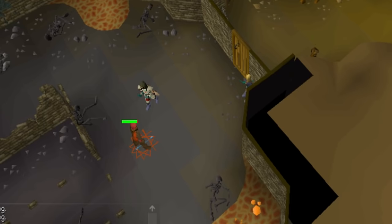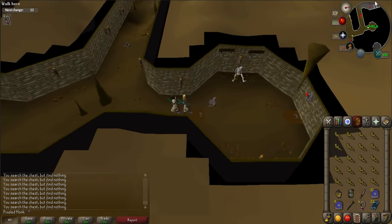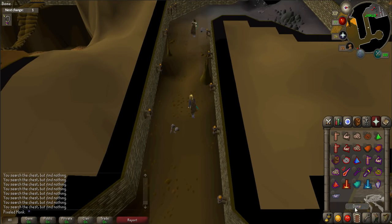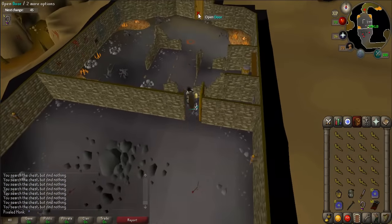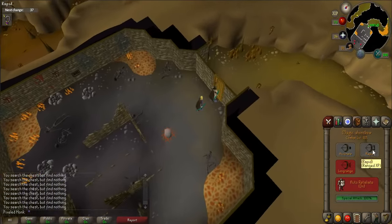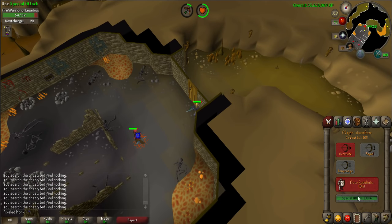During this next part of the quest, you will be fighting a level 84 Fire Warrior of Lesarchus, who can only be damaged with ice arrows. Using Protect from Magic while fighting him is very helpful. If you take too long to defeat him, he will disappear. When ready, walk along the western path and open the door. Continue walking north and try to open the next door — the warrior will appear. Defeat him to continue on.